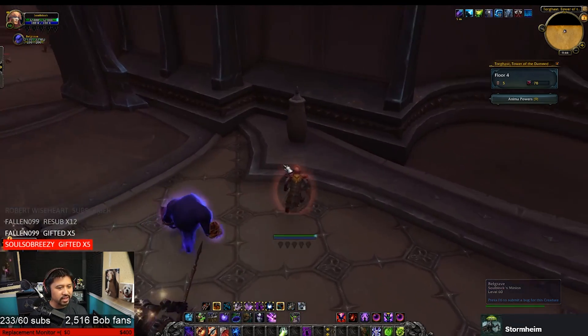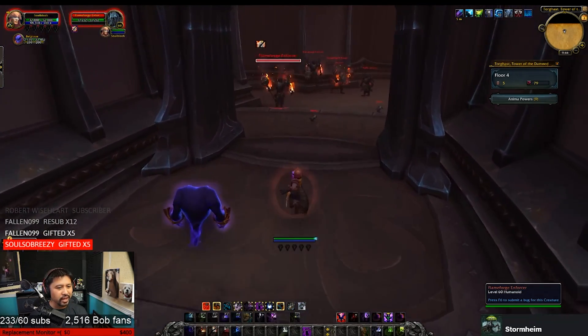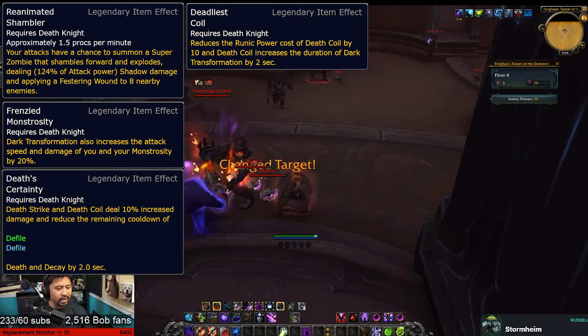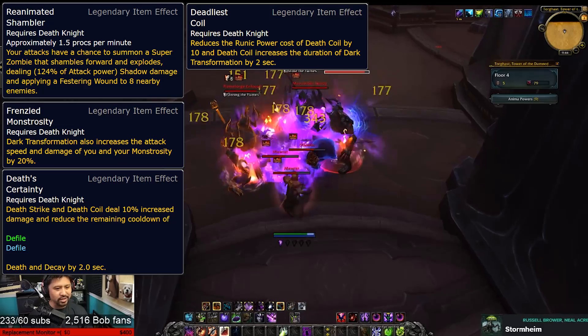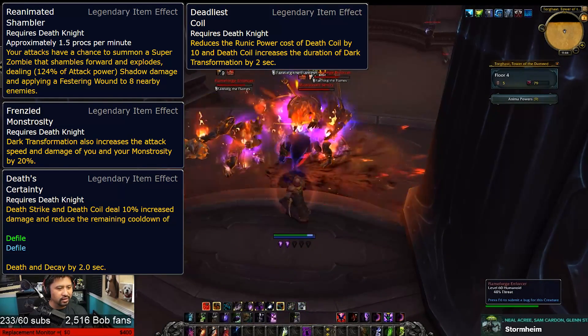Let's start off by calling myself out for forgetting about unholy death knights in the last video, and let's look at Reanimated Shambler for unholy death knights, which gives your attacks a chance to summon an explosive zombie that deals damage and applies festering wounds to up to eight targets. Thank you, AoE cap.